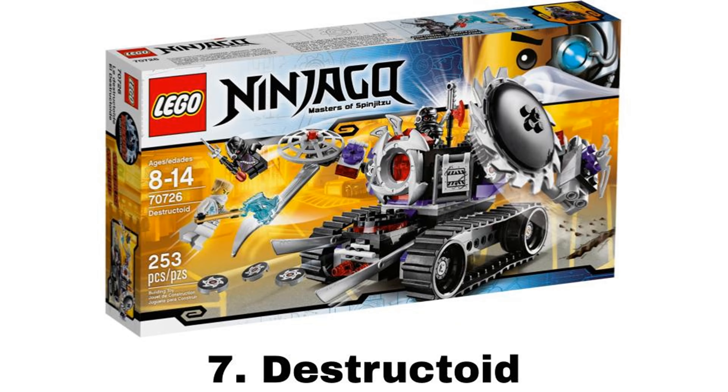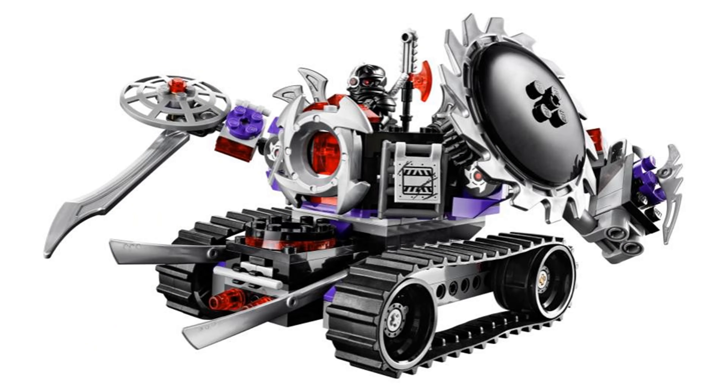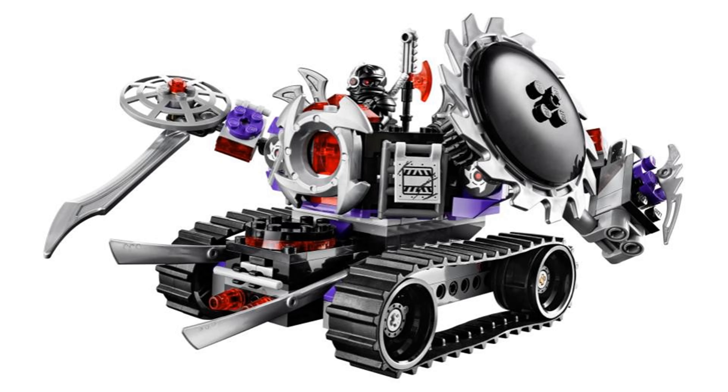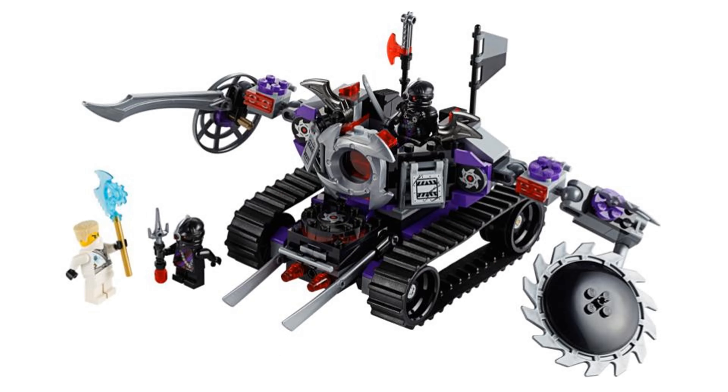Number 7 is Destructoid. It comes with three minifigures: Zane with the blue Technoblade, General Kryptor — my favorite of the Nindroids with the more bulky armor — and Mindroid, who is a pretty funny character. The Destructoid is a weird mech vehicle on treads with blades in the front that can move up and down when it moves forward, and can spin around above that with arms holding a sword and a saw that can also spin around. It also has a pretty neat disc shooting feature by pulling something in the back. This set has a lot of nice features and movement and doesn't look horrible, but it's just not as memorable as some other sets.